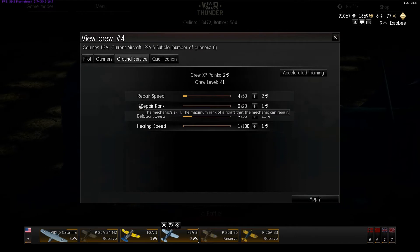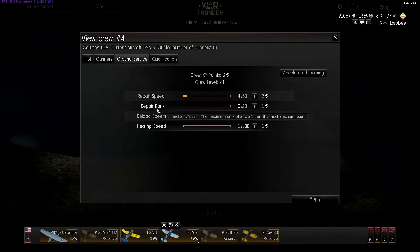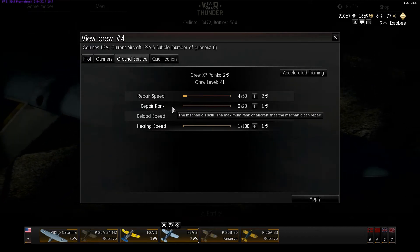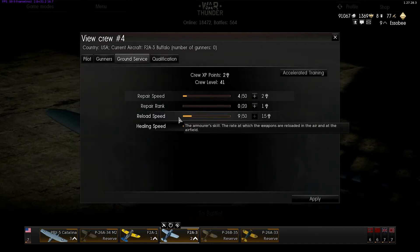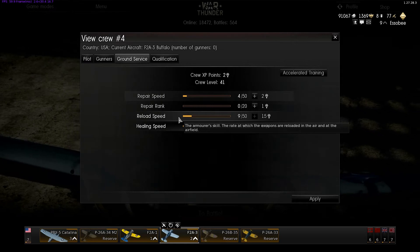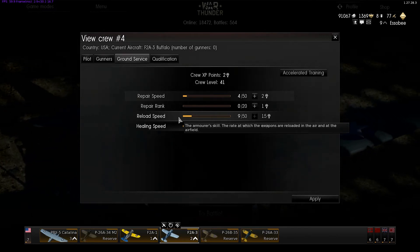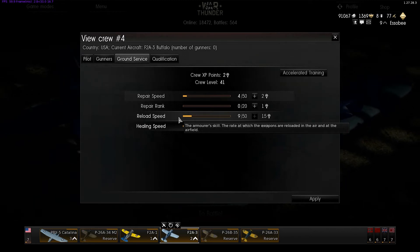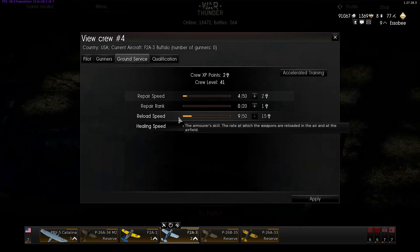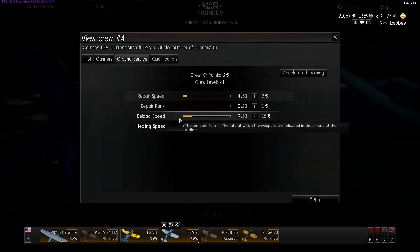You can switch the plane out if you want something in there, or leave it in, switch armies, or just not play it on your next match and get that repair speed boost. Repair rank increases the rank of aircraft you can repair. Reload speed helps your reload time in the air — which is a huge deal. In arcade, once you run out of ammo you reload after a cooldown timer. Machine guns have a very low cooldown, cannons have a medium cooldown, and bombs have a long cooldown.